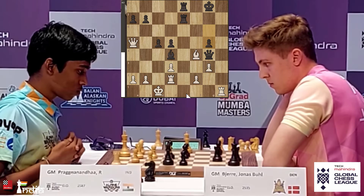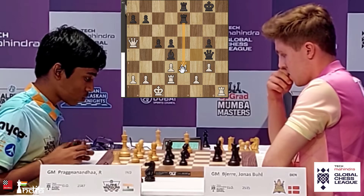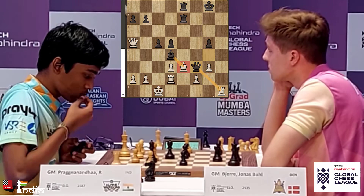He goes pawn to G5 attacking the Bishop — a very interesting move. Prajnananda has to save his Bishop and comes back to E3. He plays his Bishop back, and now that Bishop can be simply taken with the Bishop or even the Rook — because Rook takes, pawn takes, Bishop takes, pins the Rook there. Jonas has some time on the clock. He goes Queen F3, hitting the Rook and also the Bishop on E3.